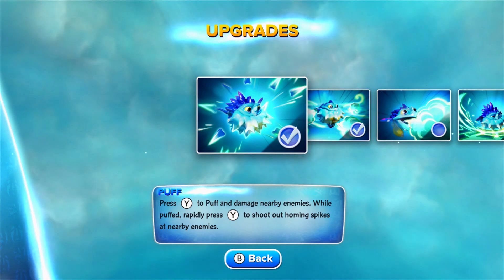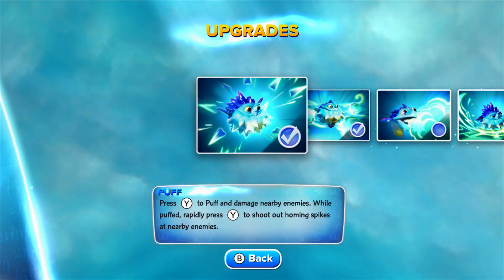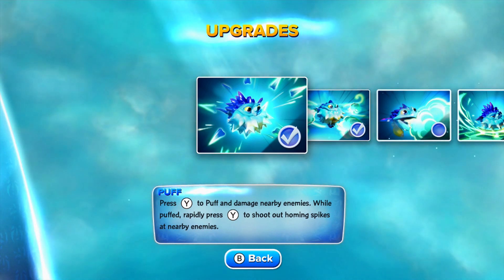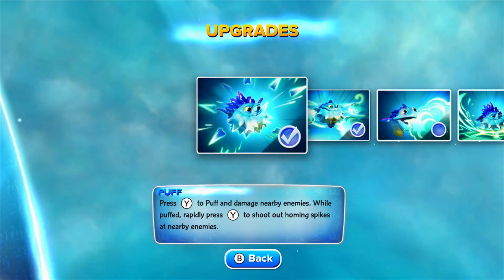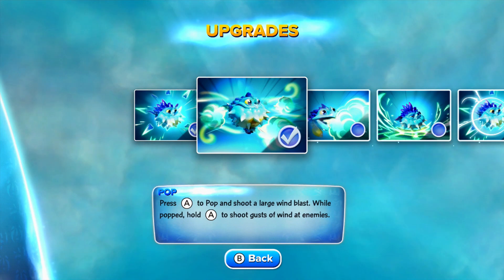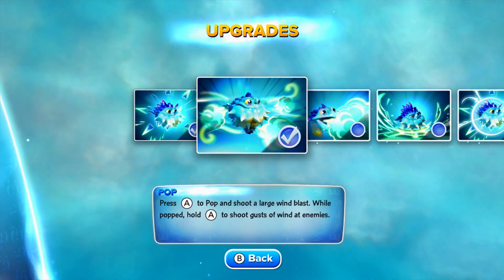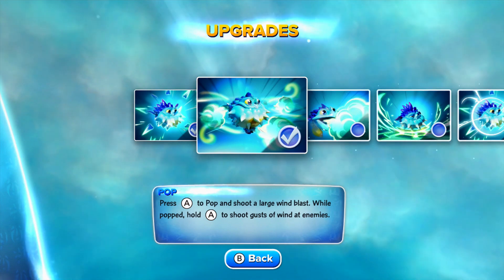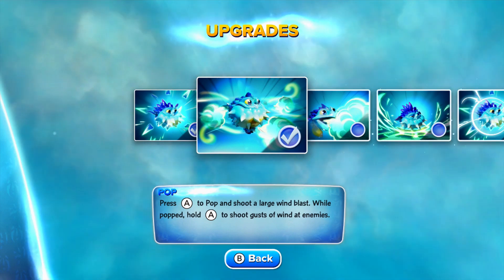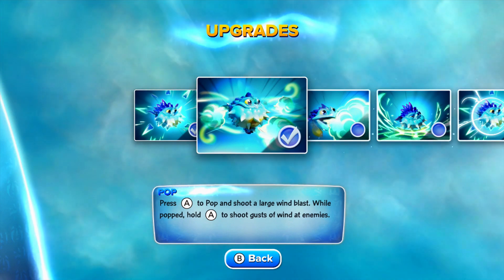The first skill he starts with is Puff — press Y to puff and damage nearby enemies. While puffed, rapidly pressing Y shoots out homing spikes at nearby enemies. That's actually the skill I like the most so far, though I haven't maxed him out yet. Next would be Pop — press A to pop and shoot a large wind blast. While popped, hold A to shoot gusts of wind at enemies. It's pretty good, pretty fast, and when you upgrade it later on it does get a little bit better.